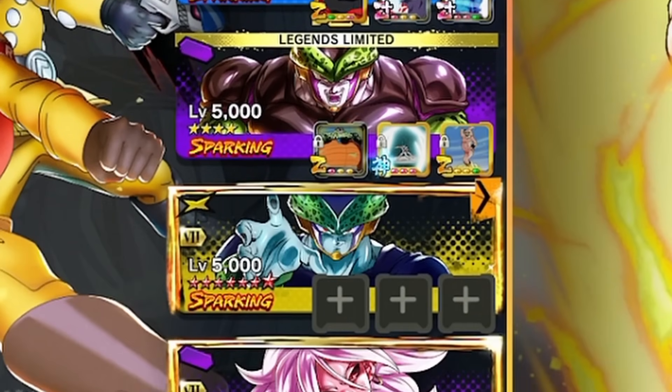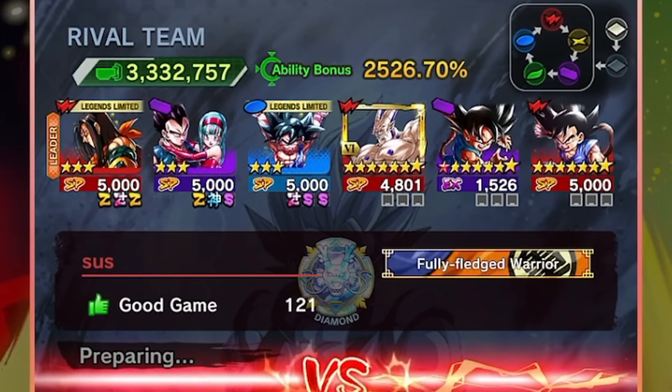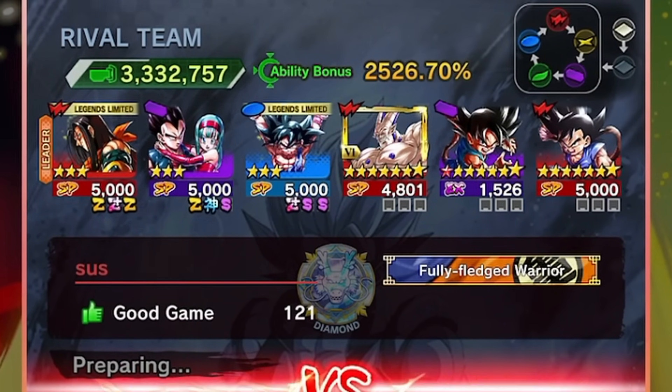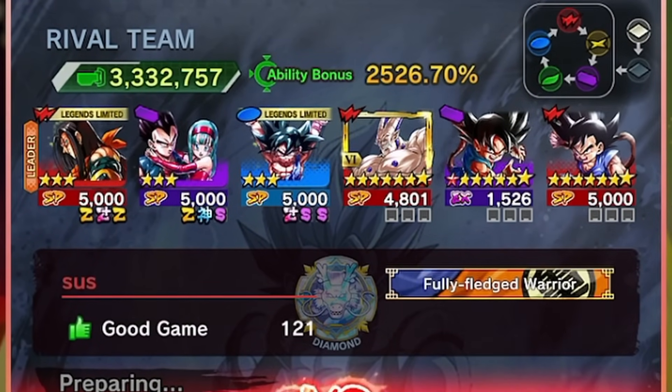I haven't even mentioned their Core Breaker yet — their Core Breaker obliterates teams. Up first is the GT team, which the Gammas might struggle a little with because Super 17 has that green card and the Gammas are pretty blast-based, but I'm going to show you why the Gammas are just better.